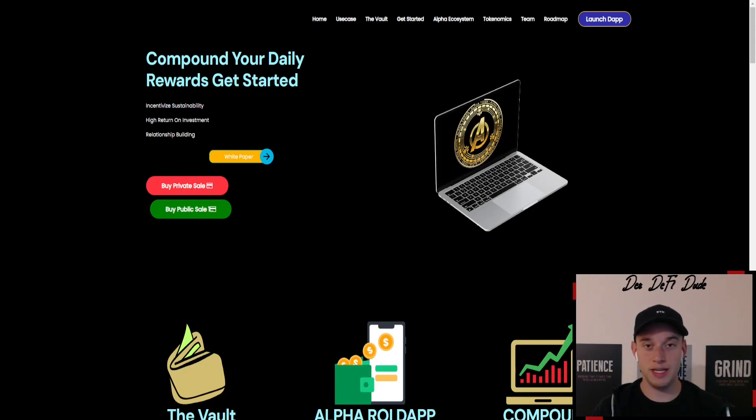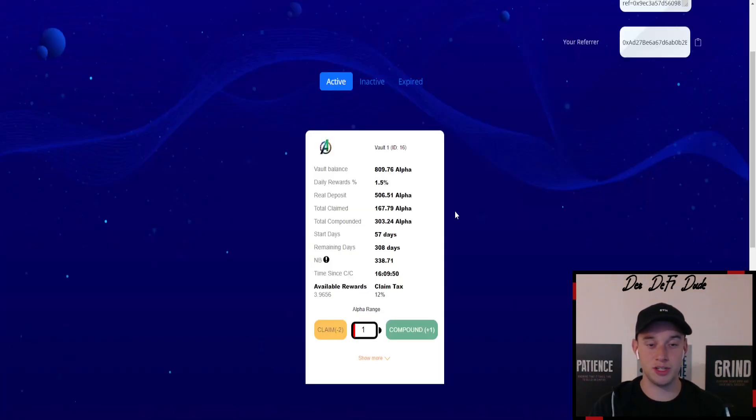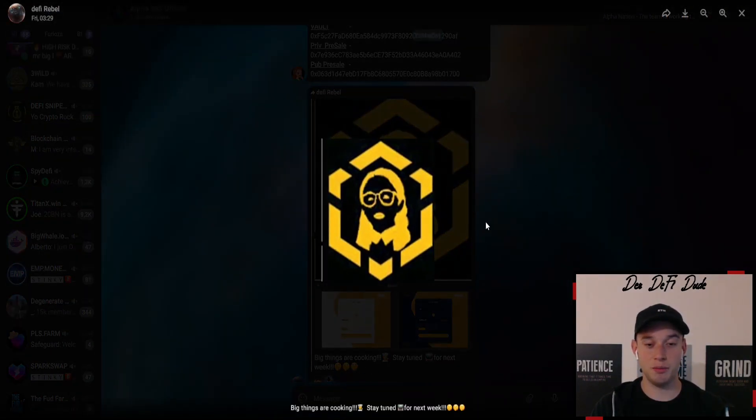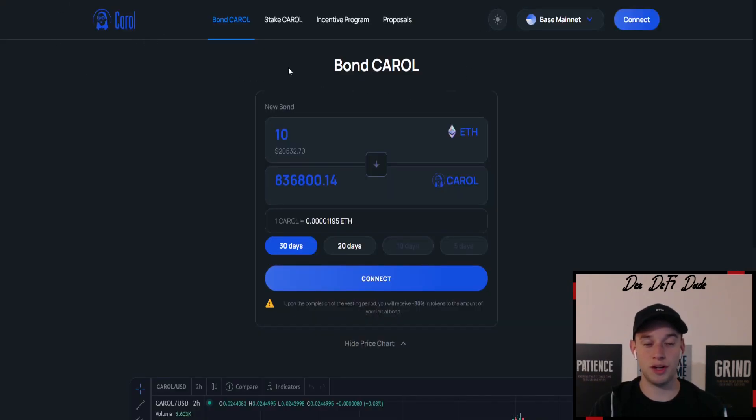Next up is Alpha 365 — the project literally no one is talking about but might be in the near future. They have some leaks in their Telegram group and their NFT sale is already ongoing. I currently have a vault balance of roughly 810 Alpha tokens. The Alpha token is currently sitting at roughly 5 US dollars and is earning me 1.5 percent every single day. What I'm doing here is compounding for two days and on the third day I take my profits and swap into USDC. The leaks they put out in their Telegram group show a logo that should be very familiar — it's the same logo as Carol Finance.